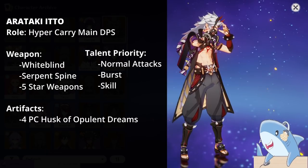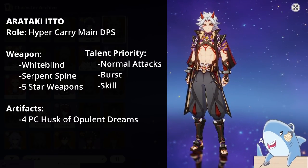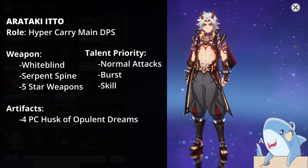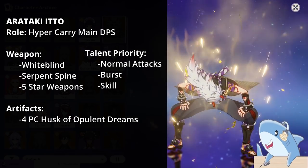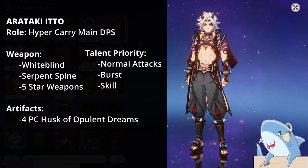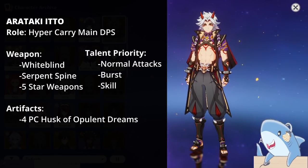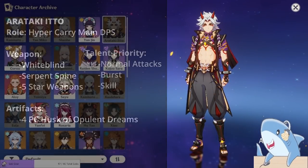Arataki Itto is a defense-scaling hyper-carry, and you build him like other DPS and hyper-carries. The only difference is you give him a Defense Sands rather than an Attack Sands. So you want a Crit Rate or Damage Circlet, a Geo Damage Goblet, a Defense Sands, and the 4-piece Husk of Opulent Dreams. For weapons, the White Blind is a great choice, and other 5-star Claymores work as well. Level his Normal Attacks first since most of his damage comes from Charge Attacks, then his Burst, then his Elemental Skill.